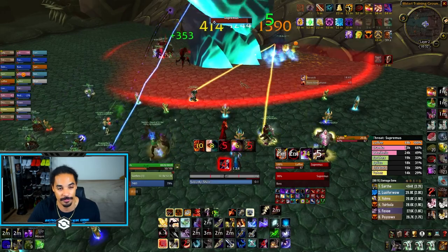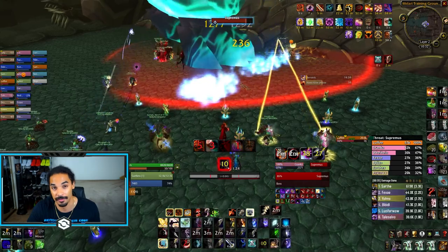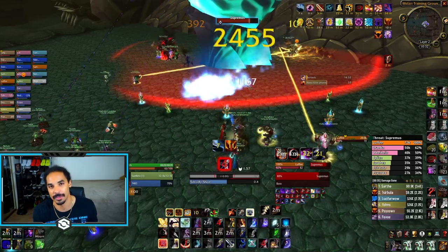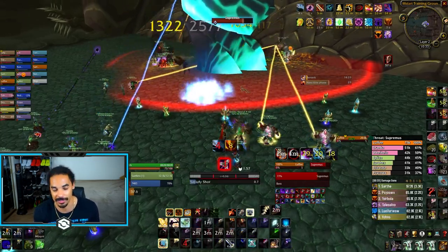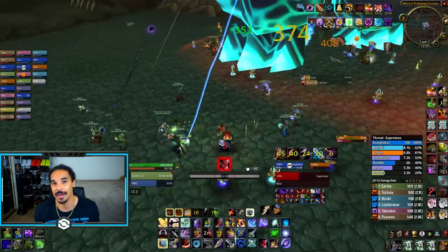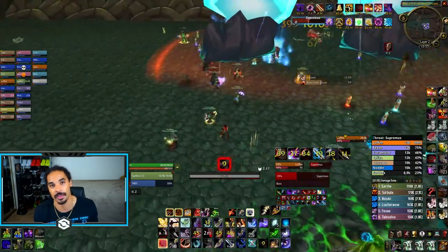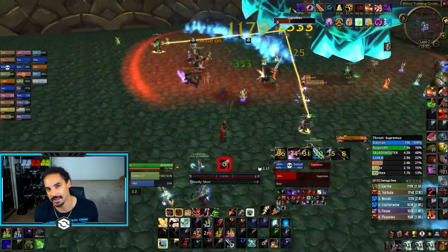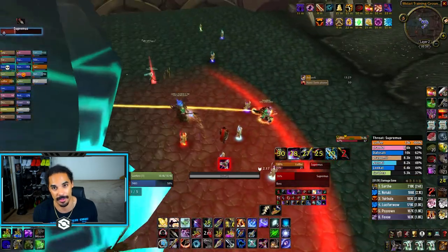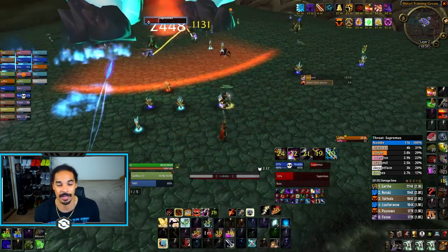The biggest thing for DPSing on this fight is moving as little as possible and keeping your pet alive. During the kite phase, position yourself somewhere the boss isn't being kited directly over you unless he's actually targeting you. Also be aware that when he does his aggro drop, it often doesn't drop threat from your pet. Your pet is consistently building threat throughout this phase until it passes the 10k threshold and gets fixated, which will one-shot it. Keep an eye on threat meters and tonk your pet whenever it's getting high.